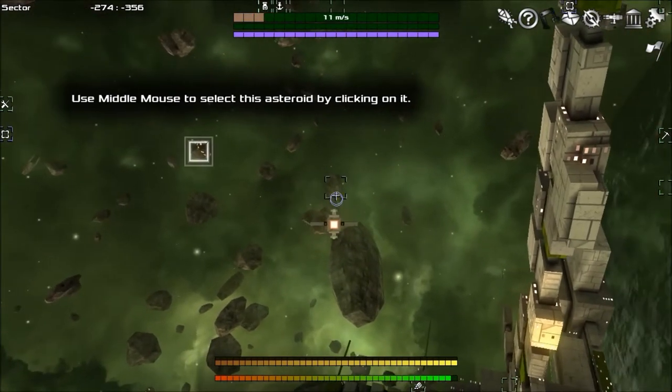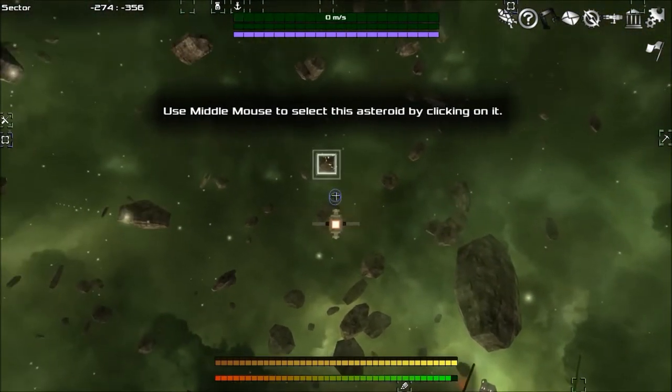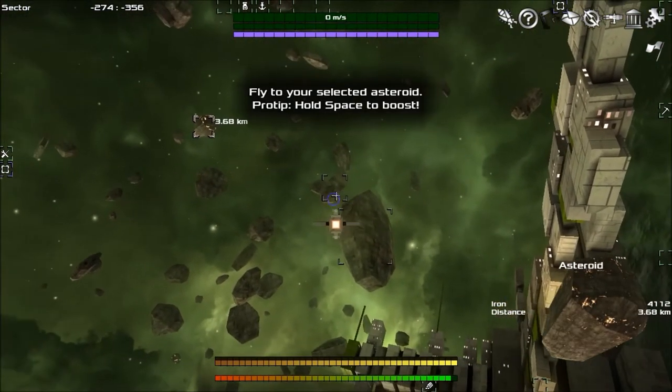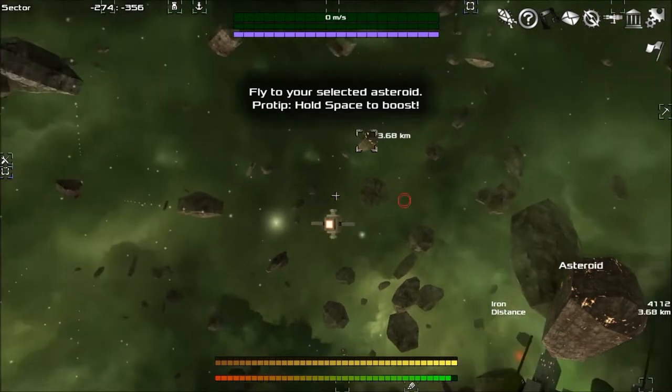I can strafe. Use the middle mouse to select this asteroid by clicking on it. Now fly to your selected asteroid — hold Space to boost.